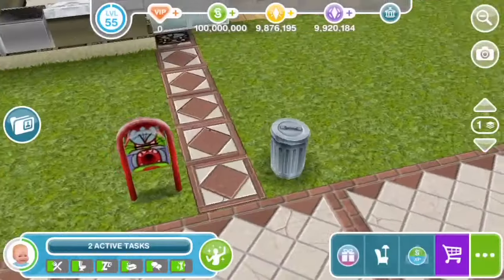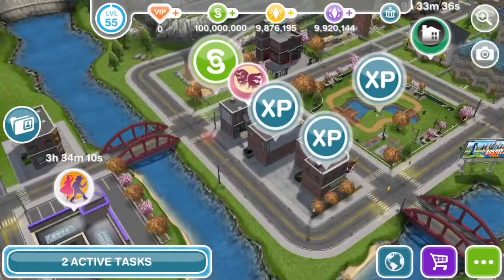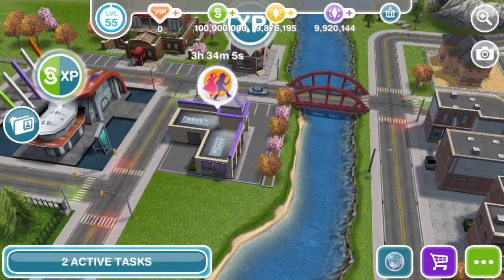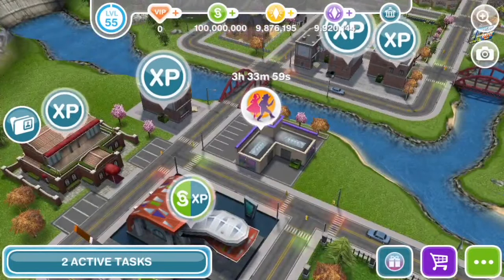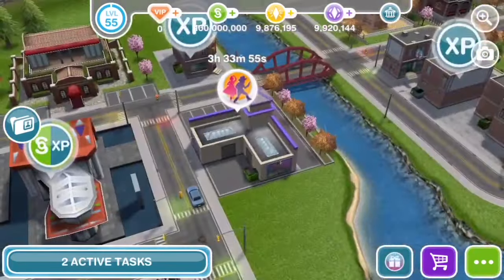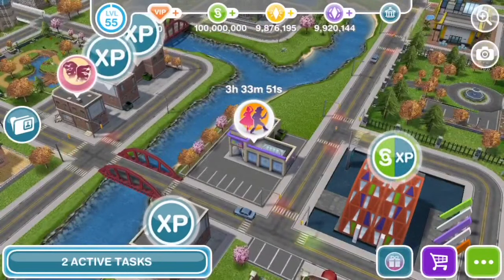This next one is the high chair cheat. Loads of people in the Sims world know about this — it came out around two or three months ago in the last update. To do this cheat you have to have completed the 90 Knows Best quest, the Two and a Half Sims quest, and you have to have built your children's place, otherwise you won't be able to do it.